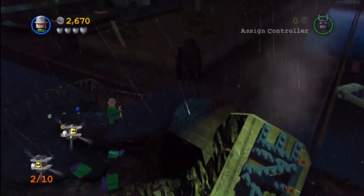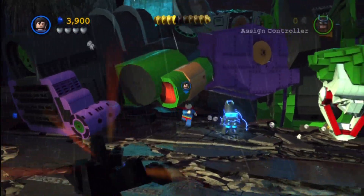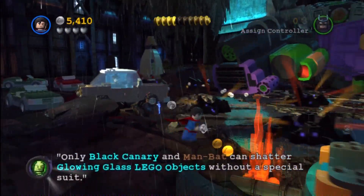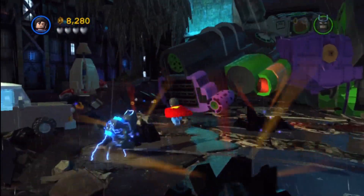Once you have the first one, go ahead and activate the Joker stator and then hop over his right arm and use Aquaman to clear that debris. We are also going to use Superman to walk around and blow out all of the fires around this area, because that will yield you a minikit.